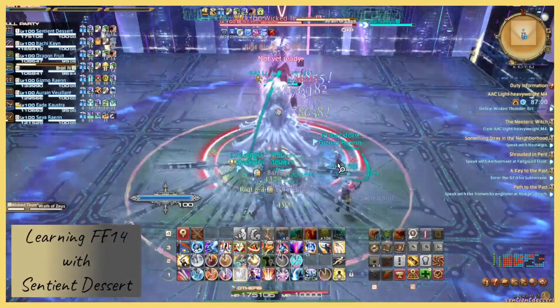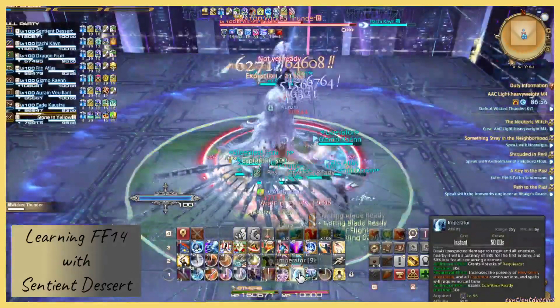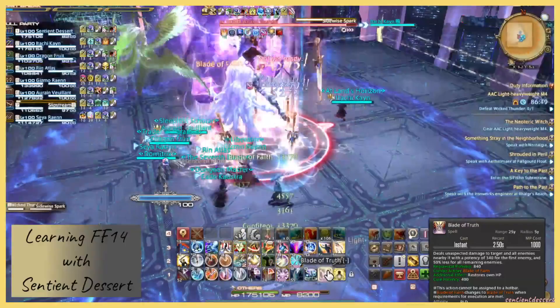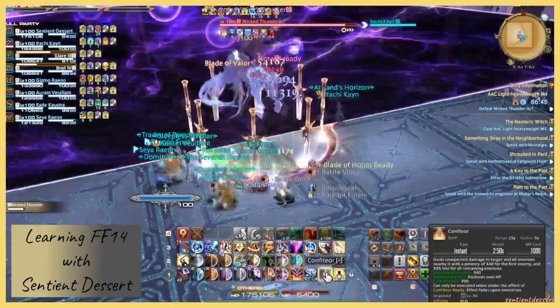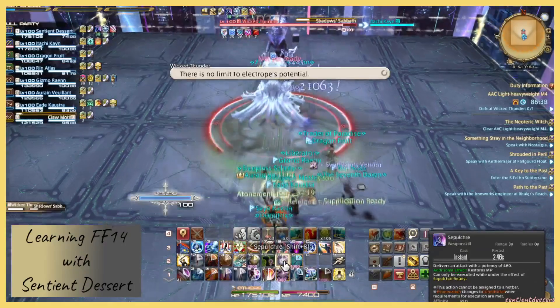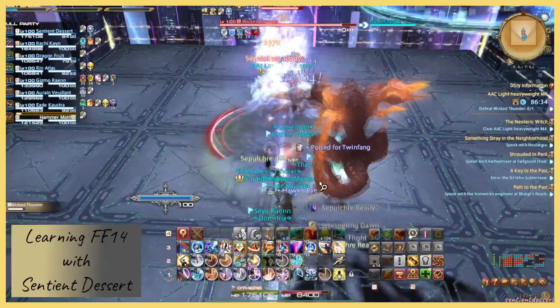Wrath of Zeus is going to be raid-wide damage. Sidewise Spark — that is going to have a delayed attack on it, so stay out of the area until the attack goes off. Shadow Sabbath is going to clone the attack she just did.